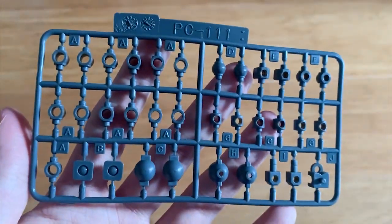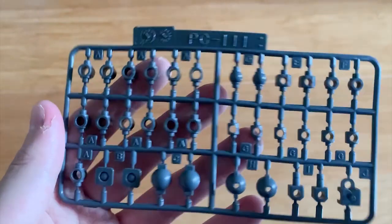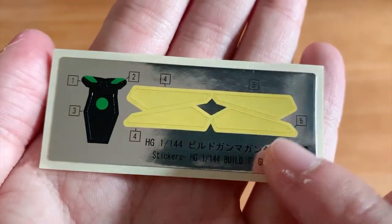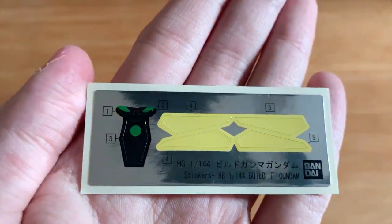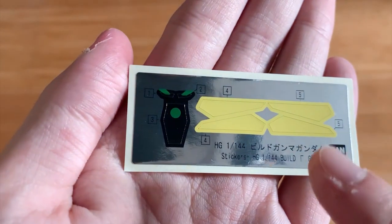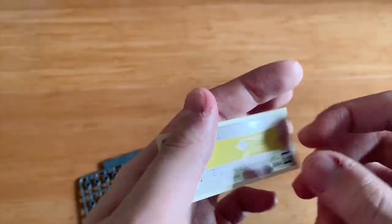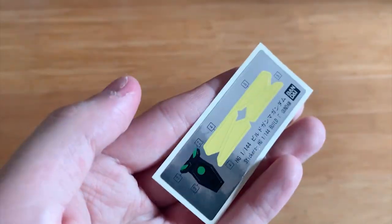Next up we got the polycaps — I haven't seen this kind of polycaps for a long time. Lastly, we got the stickers. I think these ones are used on the shield, and this is the Build Gamma's eyes, and this is the Rick Diaz's mono eye. With that, we've looked through everything — let's go to the review.